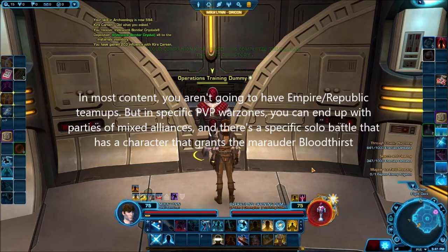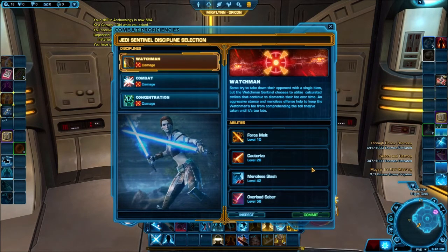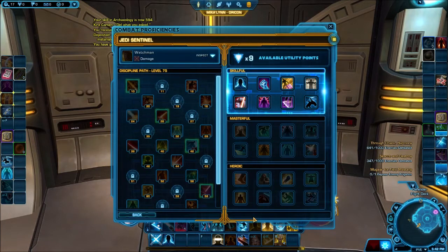That's most of the abilities — the basics of Sentinel out of the way. Let's talk about how things get more complex. There are disciplines for each advanced class — there are three. Usually one is a utility role and the other two are DPS roles. Sentinel is one of the two advanced classes that only has DPS disciplines, which means you're definitely stuck with those DPS queues.